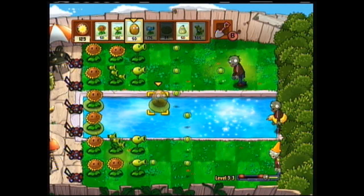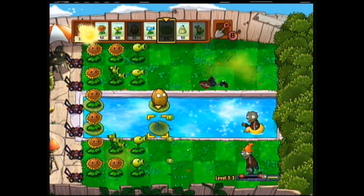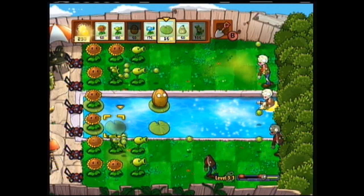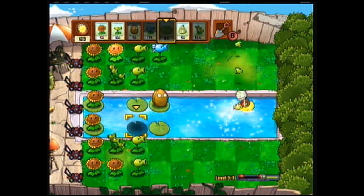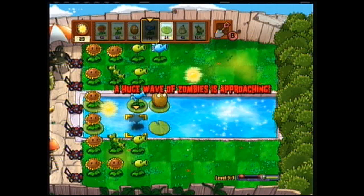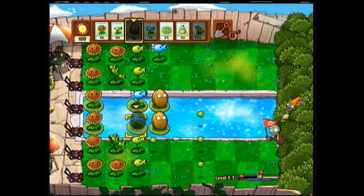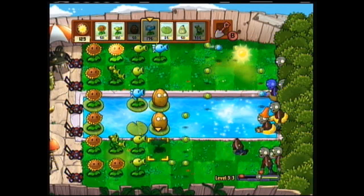I'm more concerned about getting defense up here first whenever those stupid scuba zombies start showing up. Scuba Steve may look cool, but that doesn't mean I like him. That's one nice thing — I can plant snow peas back further here now. All right, so this is going to be a two-flag level.